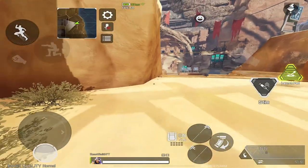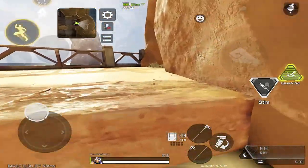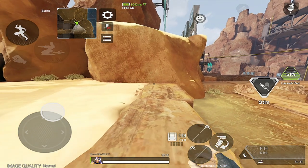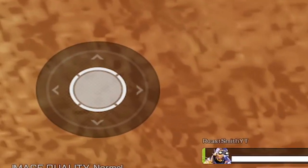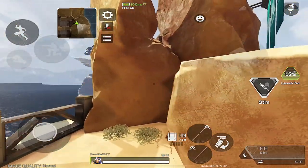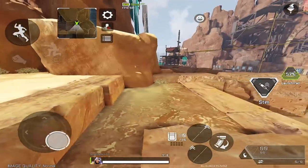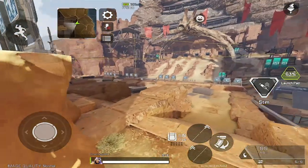Usually on PC and console, you can run alongside a wall and hit a successful wall bounce to boost you forward, but on mobile it's a lot different. To hit a wall bounce, all you have to do is run up to a flat wall, jump into it, and as you are mid-jump, let go of the joystick and double-tap the jump button to bounce off of the wall. If you are still holding the joystick when trying to do this, then it won't work. Once you have hit the wall bounce, you can move the joystick again to go in any direction you want.